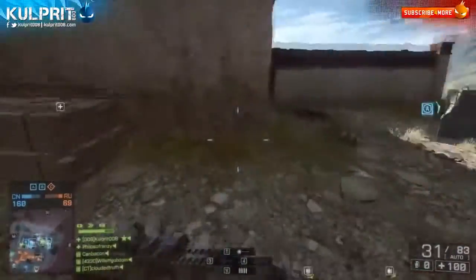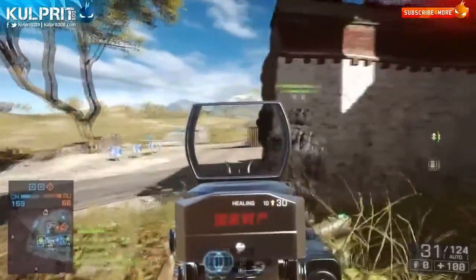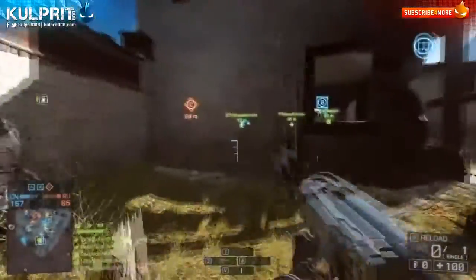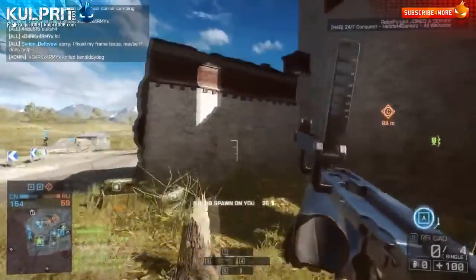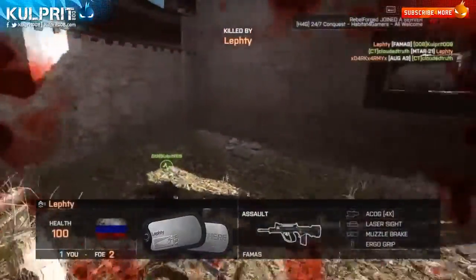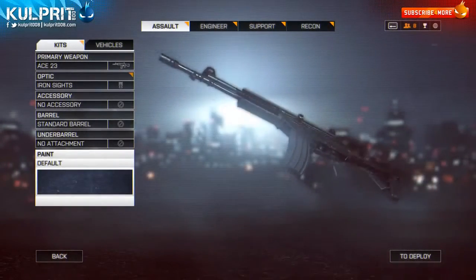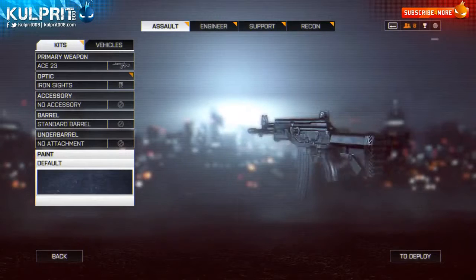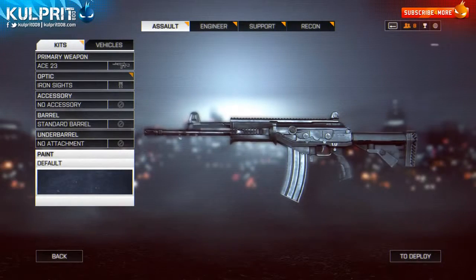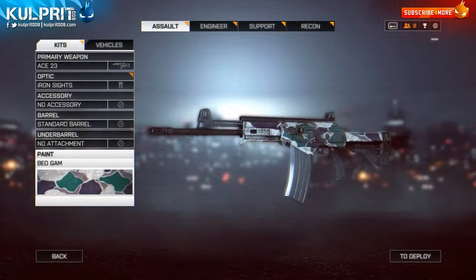For my recommended attachment setup: starting with optics — one beauty of the ACE 23 is that the Coyote sight unlocks at around 10 kills. Compare that to the M416, where I had about 400 kills before I unlocked it. The Coyote is in my opinion the best sight in the game and helps a lot early on when you're struggling with lesser sights. Red dot sights are generally where it's at as personal preference. Holographic sights can be used — no zoom benefit but the larger reticle helps in bright lighting conditions. A medium-range optic is an option, but if that's your style you'd probably be better served by a weapon like the SCAR-H or AK-12.